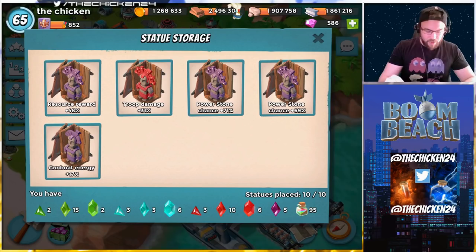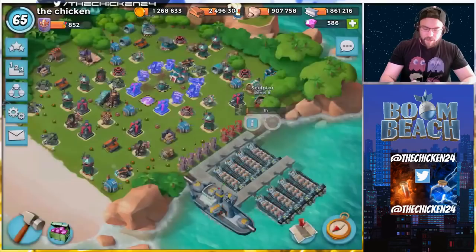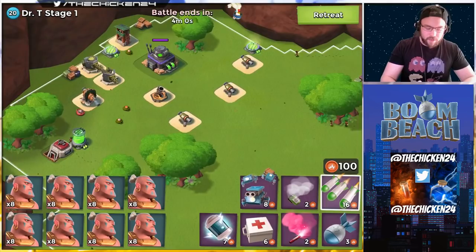There's the statue storage currently. Lots of power stone chances — I've had that resource reward in there for a very long time, so hopefully we can get that out quickly. Hopefully we actually need it for the update that's coming. Now let's get into some general tips for how to maintain and spend your power powder in the best way.